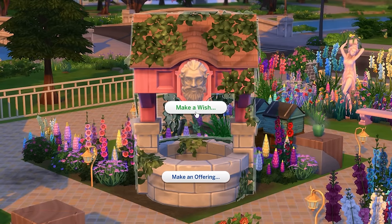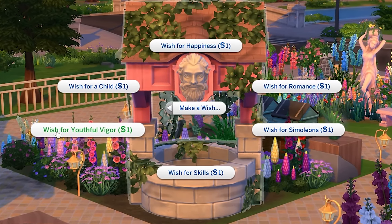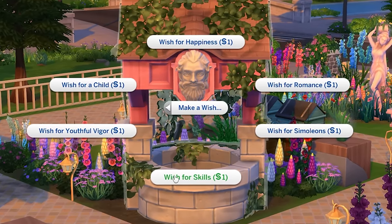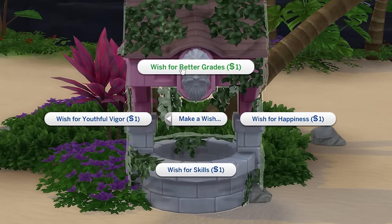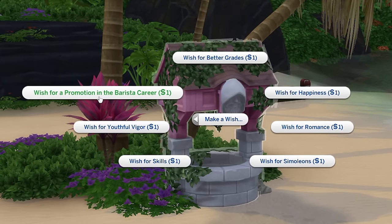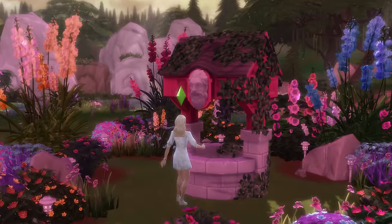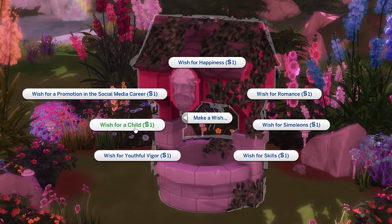Any sim who is at least a child can wish for simoleons, for happiness, for youthful vigor, and for skills. Child and teenage sims will also be able to wish for grades. Then sims who are teens and older can wish for romance and a promotion in their career. Additionally, sims who are at least a young adult will also be able to wish for a child.